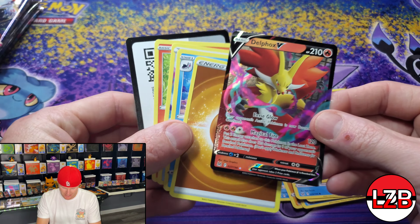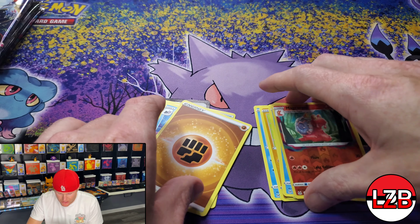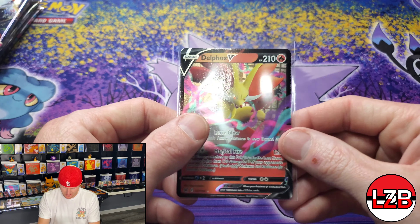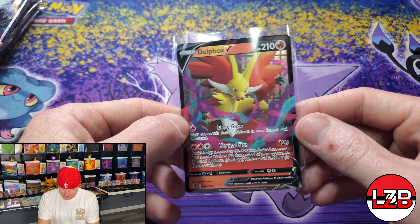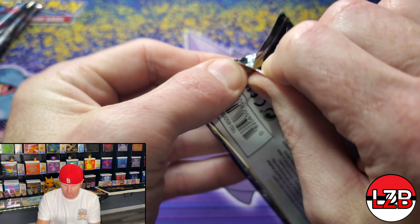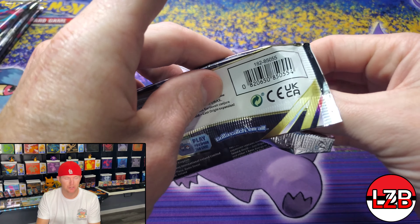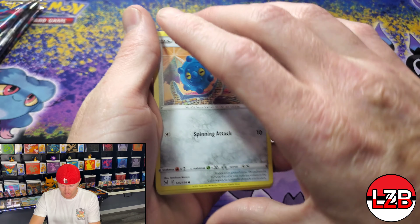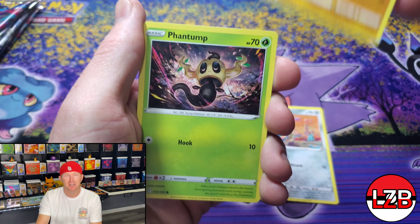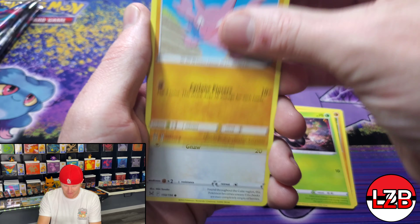Let's keep it going here — can we get something good? Derek's got the advantage, he can see the code card right now. I want the surprise to be there since it's so new. We got a Magcargo Reverse Holo and a Delphox V. That's not bad — I hadn't seen that one yet. Regular V. Kind of got that Lost Zone look to it with the banners and that artwork.